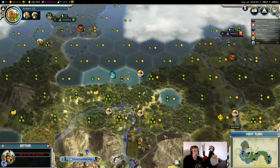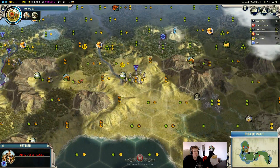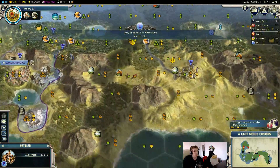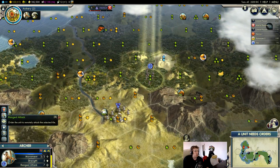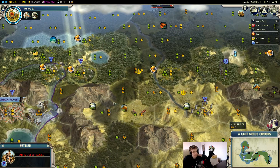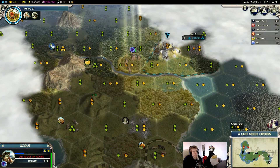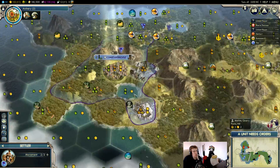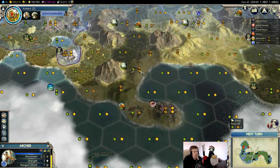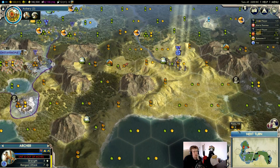We might even go for the Messenger of the Gods — get some trade routes going. That would also be a reason to puppet the city: if you get Messenger of the Gods, the belief where cities in your trade network give you extra science, you'd have some reason to do that. Hopefully there are no barbarians down here — maybe this settler should actually run down here. I'm not sure — I'm just hoping there are no barbarian spawns down here.